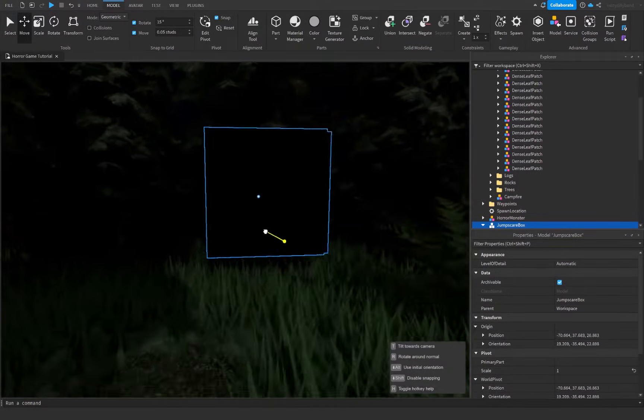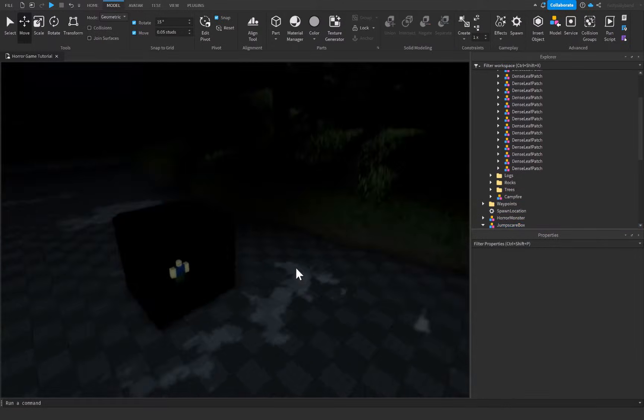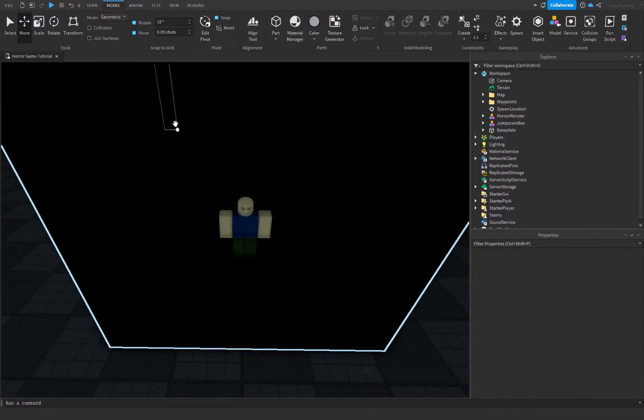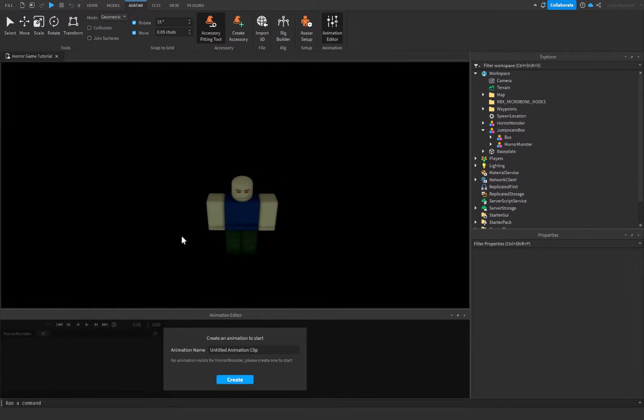Move this box off to the side so we don't have to deal with it on our map. Then click on the Avatar tab, open the Animation Editor, click on our rig, and we need to create a jump scare animation.